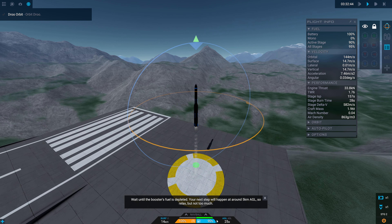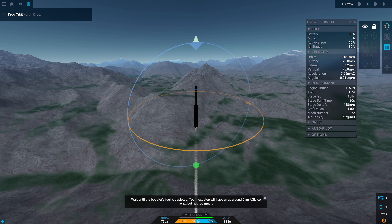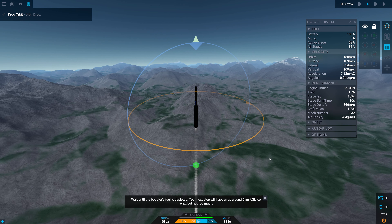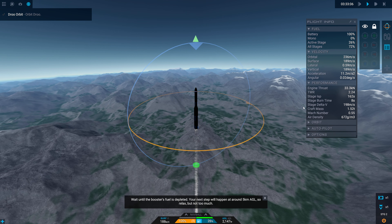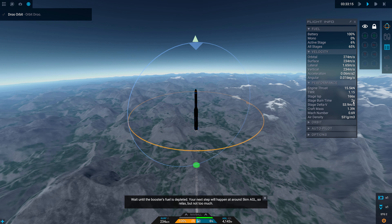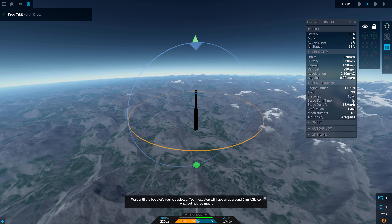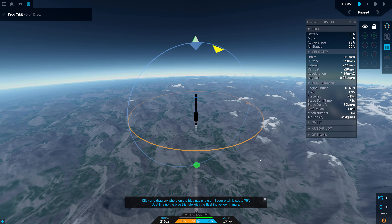Just now getting off the ground and they were already burnt down to about 93% - wow, these things burn fast. Wait until the booster is fully depleted, it will happen at around 5 kilometers. Press space to activate your second stage - remember to throttle up this time, it's no longer a solid motor. That's what I did with that throttling setup, so yeah, it's already on for me.